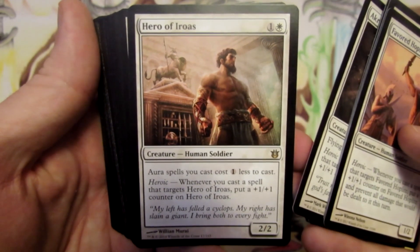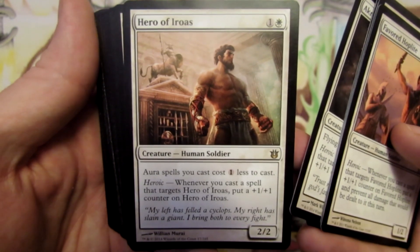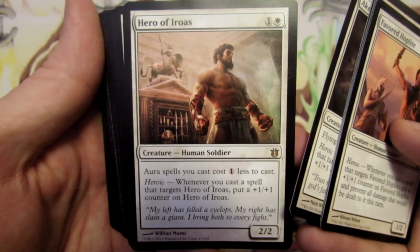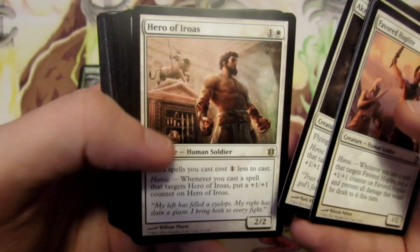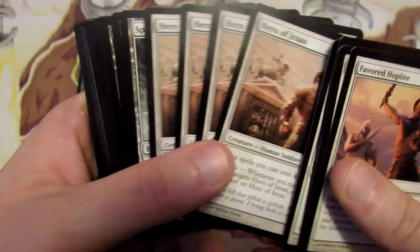We have four Hero of Iroas, one of my more favorite cards in Born of the Gods. He's a two two for two mana, and aura spells we cast cost one less to cast — and we do have a decent bit of auras in this deck. Off of heroic he's going to get a plus one plus one counter as well. So four Hero of Iroas.